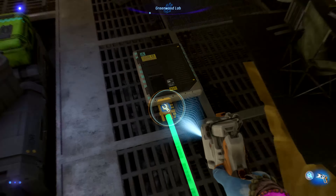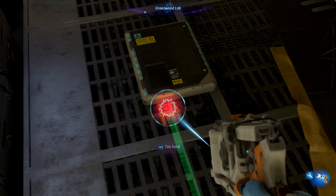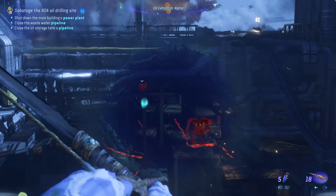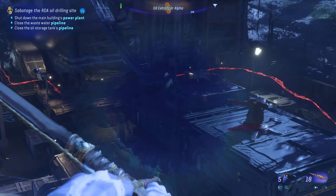Using the System Interrogation Device, or SID, is now more intuitive. We have added a visual representation of the signal frequency, as well as prompt feedback on the screen when pressing too hard or too soft.